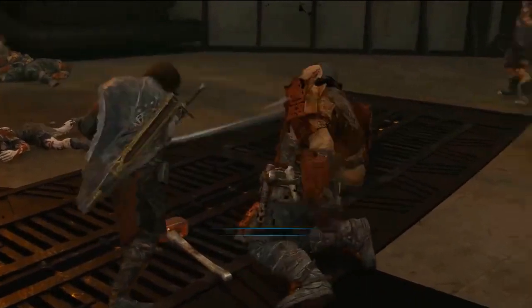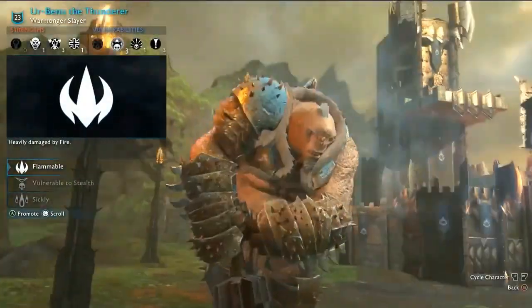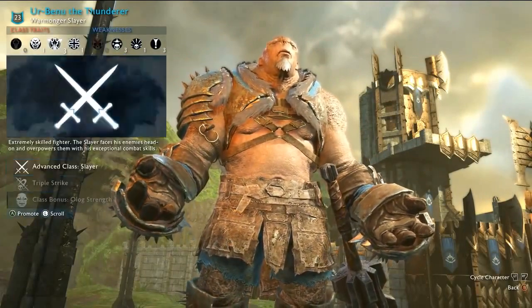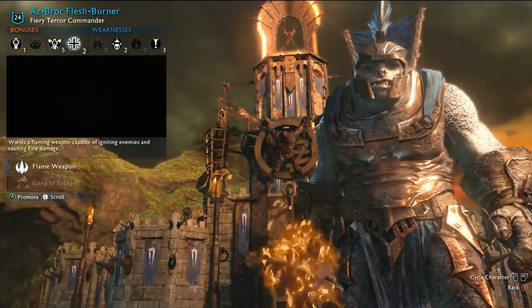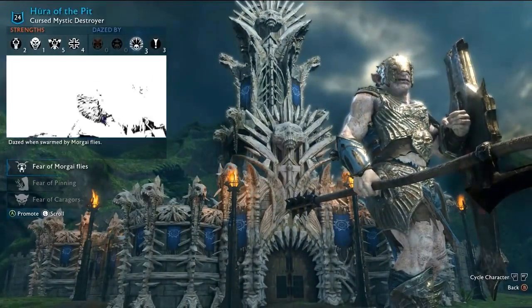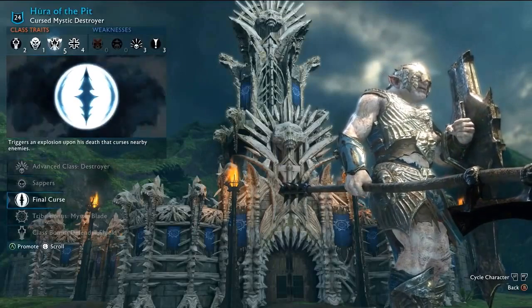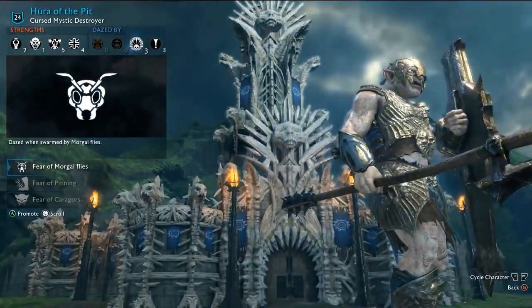Once you have defeated the Overlord, it is up to you to select a new one from your army. Keep in mind that the tribe the Overlord belongs to decides what the fortress, the region, and the weather are going to look like. Besides this, each tribe has its own bonuses — check out our tribes video for more on that topic. And that's it for the fortress assault. There are going to be a lot of regions, each with their own fortresses and castles. We've seen a lot of gameplay from E3 on the fortress assaults, but we haven't seen any footage from the other side — defending a fortress — though it's probably coming soon.